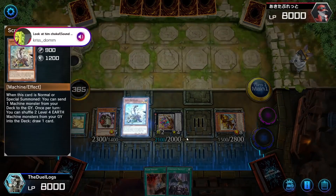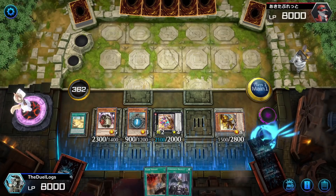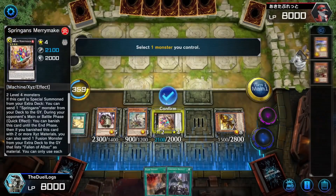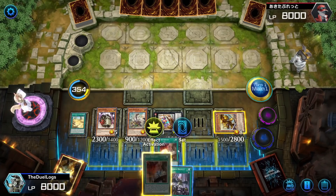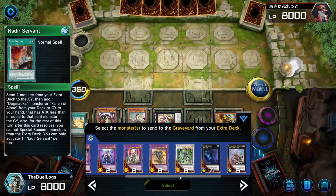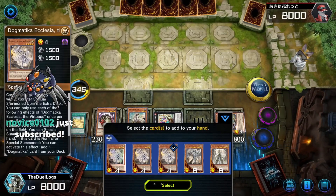I think I did the combo wrong — I was supposed to add Raptor back. Okay, we'll send P-Dor to the grave, this allows me to get a third material on Merrymaker so I can fuel Sargass. And then I can use them to go into Apollousa — no, I screwed up my combo, so I can't go into Curious. Select a card to send to the graveyard — sure, whatever — Titaniklad.